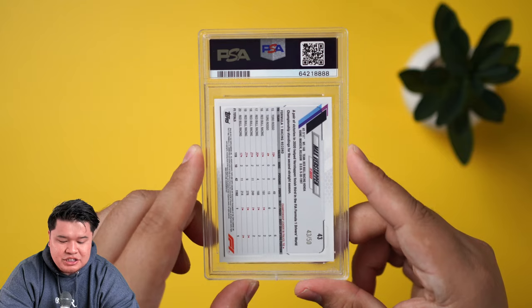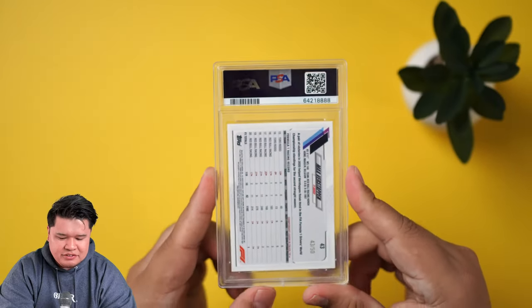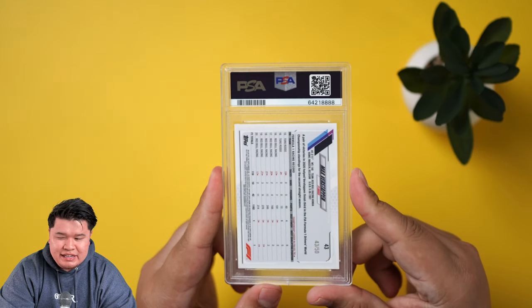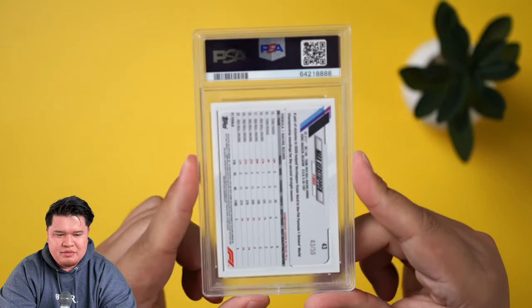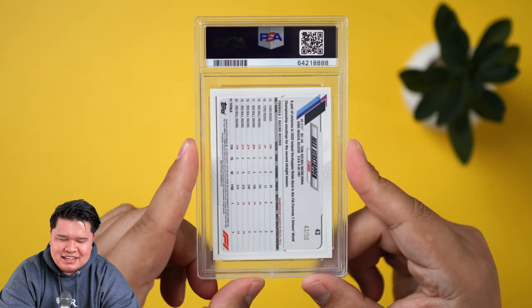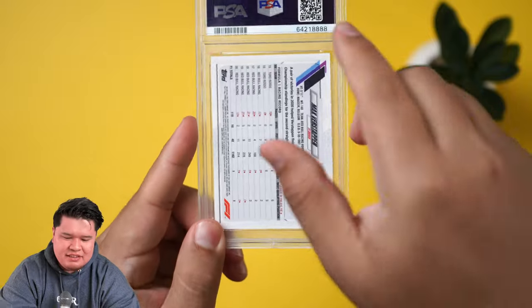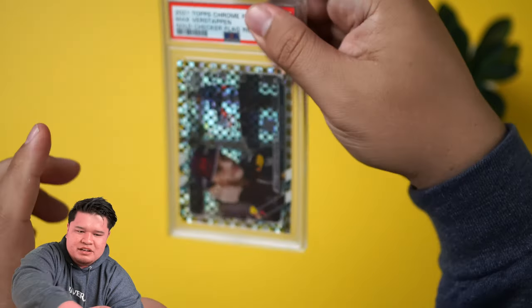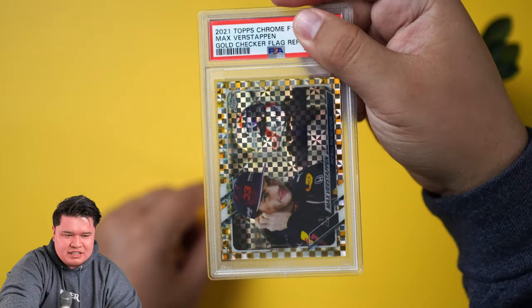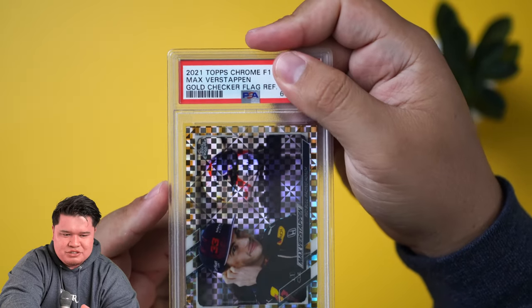First up we have the Max Verstappen gold checkered flag, out of 50. This is number 43 out of 50. This one was really clean — I think it's probably going to get a 10, but we'll see. PSA has been a little iffy about their grades recently. This was from box number one that we opened. Gold checkered flag, really cool card.